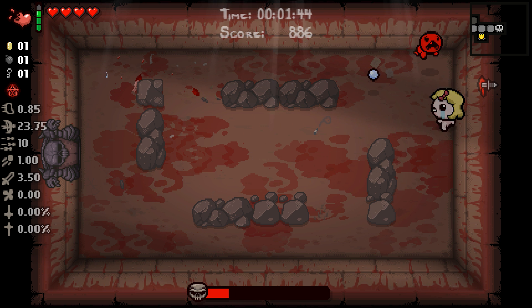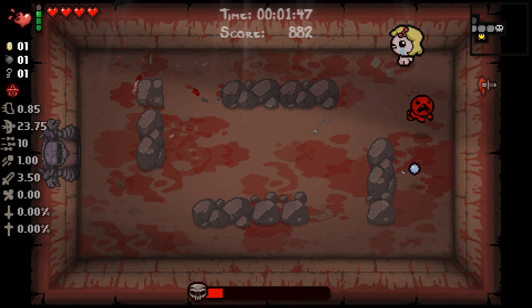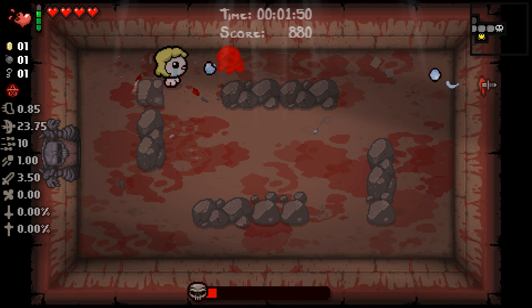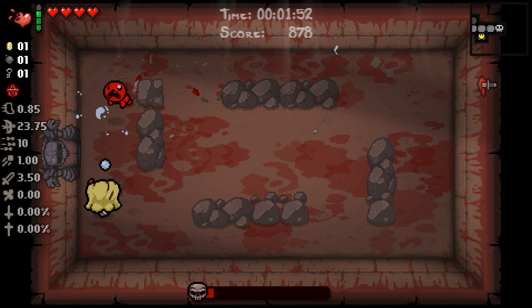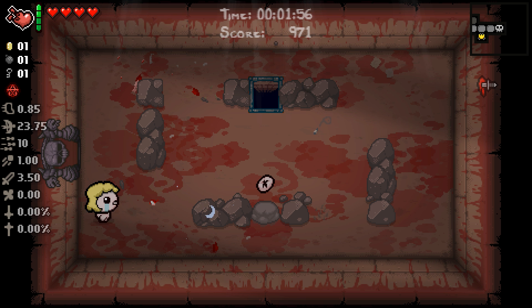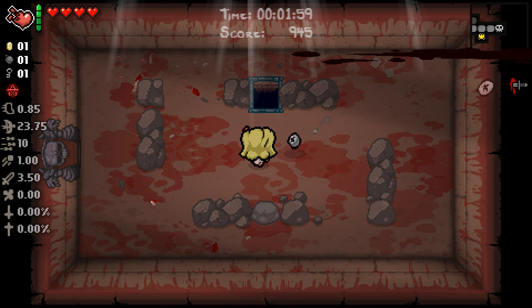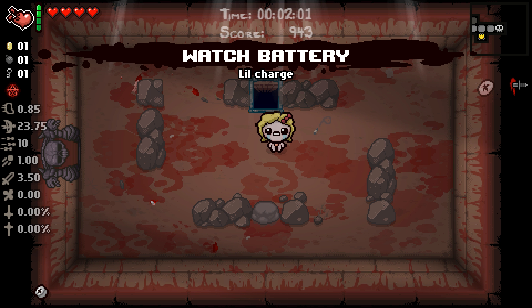It is the item we're gonna roll with, because we don't have any way to re-roll it. So let's just count our blessings and be glad that we haven't taken any more damage on this floor. Let's get rid of this guy. And we got the Belly Button, which allows us to hold two trinkets, which is actually pretty good.